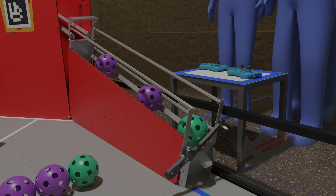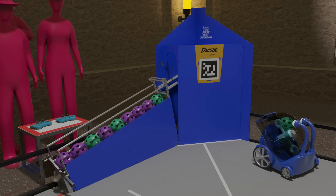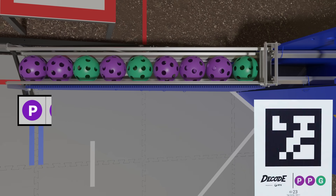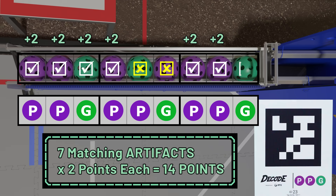Artifacts that enter the goal and exit to the classifier ramp earn points. Once the classifier is full, any additional overflow will score but will earn fewer points. At the end of auto, alliances earn additional points if the artifacts in the classifier match the motif pattern.